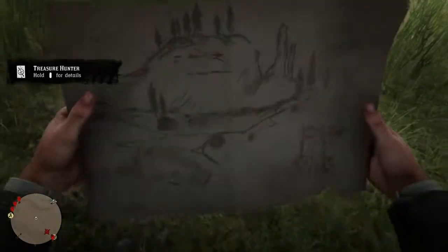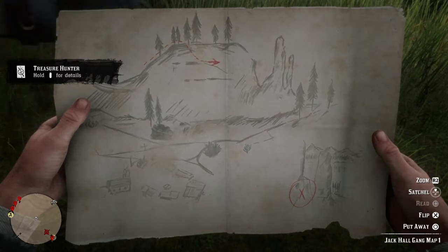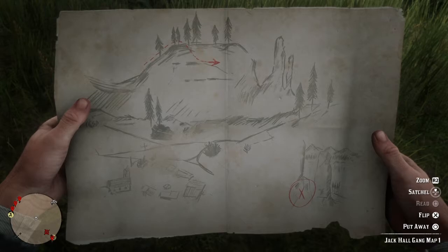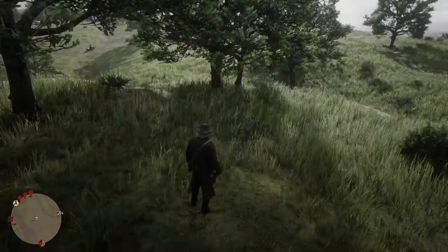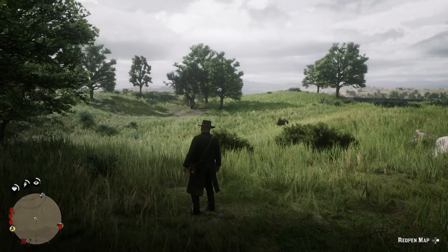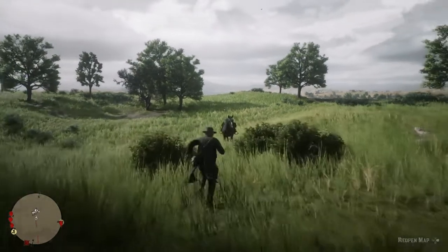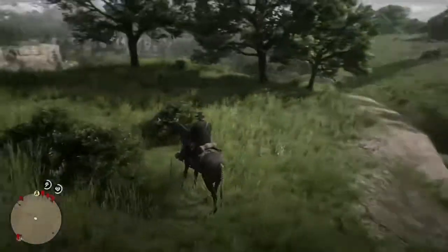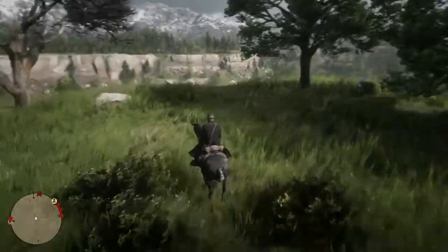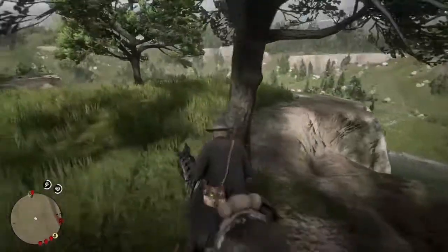So we've acquired our first treasure map — the Jack Hall gang treasure. The first part of the map leads us to a place called Caliban's Seat, which is just below Valentine. We're going to make our way over there now, head up to the top of the cliff, and try to track down the second part of the treasure map.